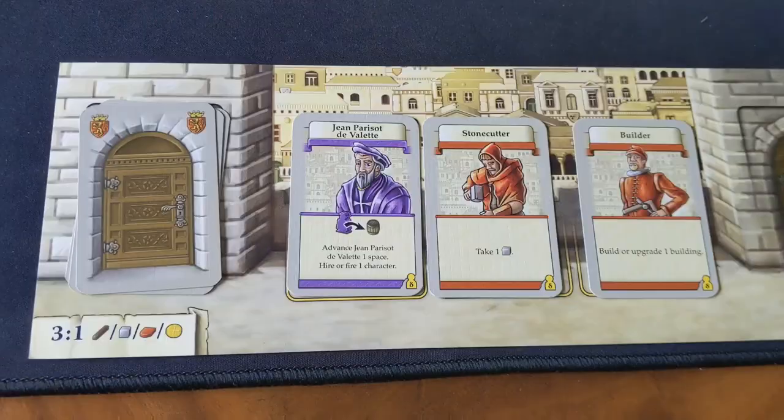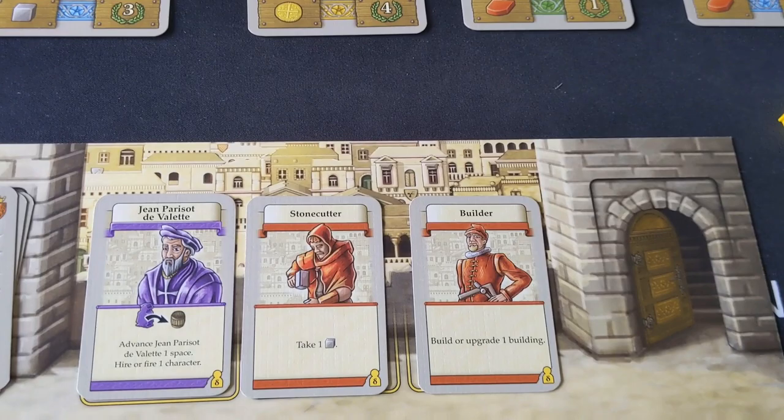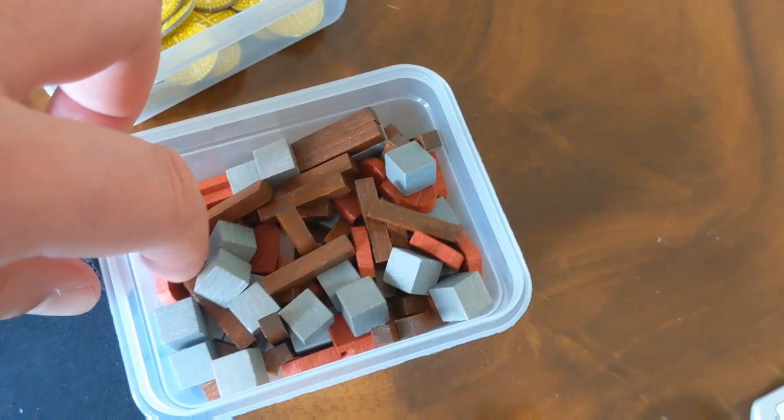You're always going to have five cards in your hand, and every round you're going to play three cards onto these action slots on your player board, resolving them one at a time. So let's say the yellow player has played their Jean card, which moves the piece along the track, revealing this barrel and taking the reward on the other side. This one's going to be a brick, so I'm going to take one of those bricks and add it to my personal supply.